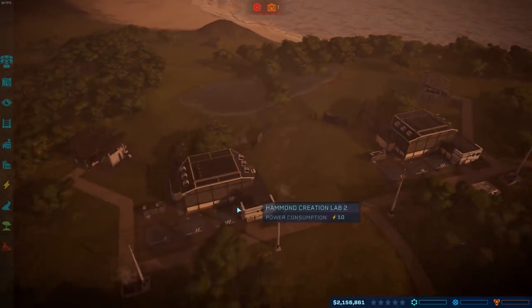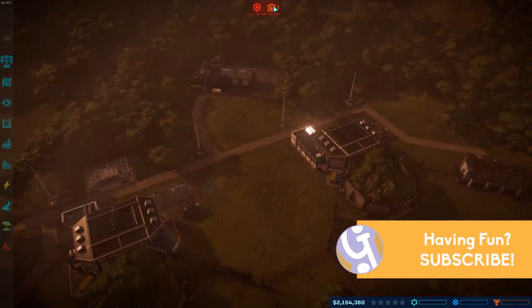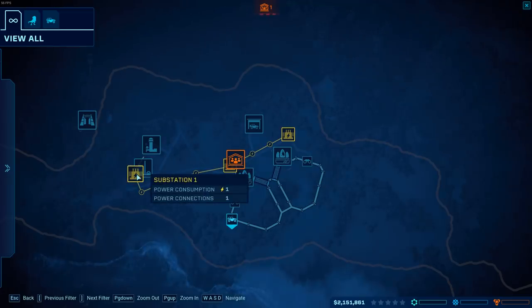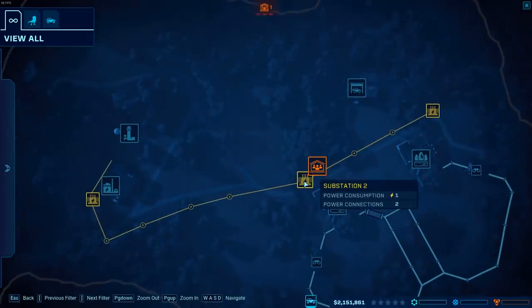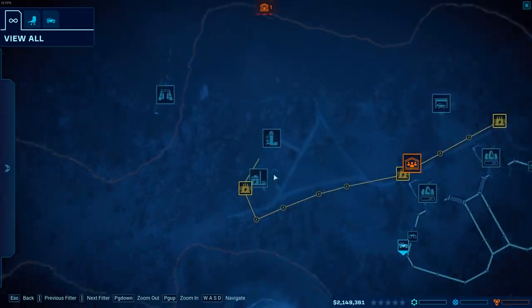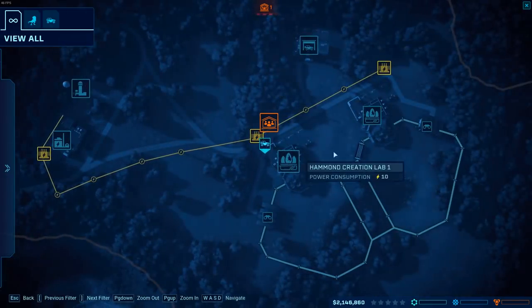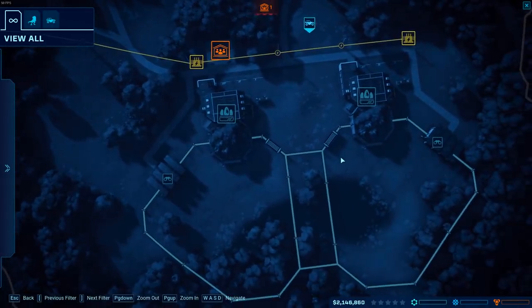I'm assuming that's telling us there's a storm. And that one there is telling us the people are in a bunker. We have no dinos here. Emergency shelter, alarm activated. Substation one, power consumption... where's the actual power? Substation two. Small power station - there it is. So we have power. We have two creation labs. That seems a little bit superfluous, so let's get rid of at least one of those.